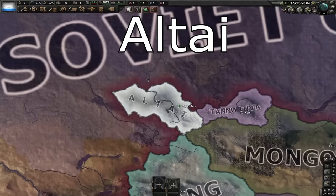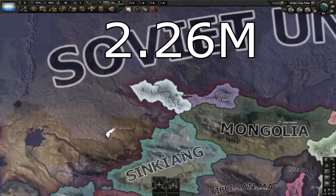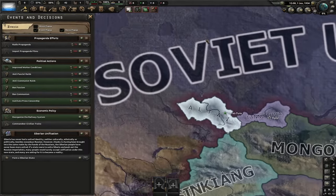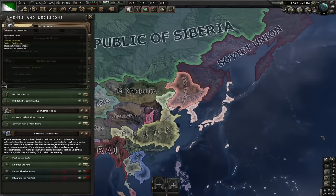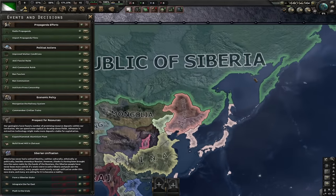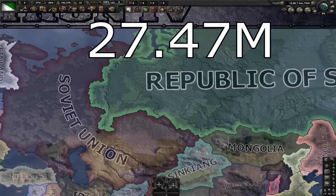Next up, we've got Altai. Altai is a releasable nation which cores the states of Altai Krai and Novosibirsk region at the start of the game, with a core population of 2.26 million people. Despite being a cradle of Turkic peoples, it cannot form Turkestan. However, it can form a Siberian state, giving it cores on all of these states. Integrating the Far East will give it cores on all of the Russian Far East. Pushing to the Urals will give them cores in the Ural Mountains. And Liberate the Ainu will give them cores in Hokkaido, South Sakhalin and the Kuril Islands, increasing their maximum core population to 27.47 million people.